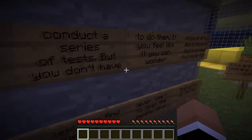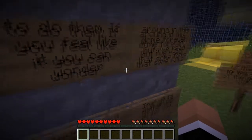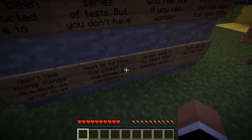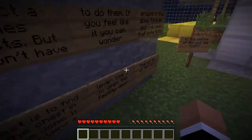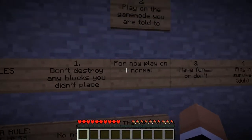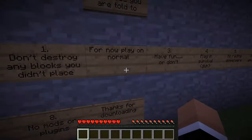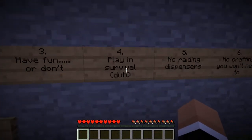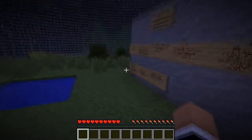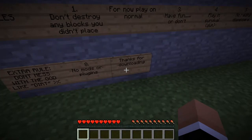Anyway, Sam, you've been transported here to conduct a series of tests. But you don't have to do them if you don't feel like it — you can wander around in this dome forever. Your first test is to find the chest in the dome; it contains a lever to open the facility door. Rules: do not destroy any blocks you did not place, play on normal mode, survival, no raiding dispensers, no crafting, no destroying redstone, and don't mess with the godlike dirt.